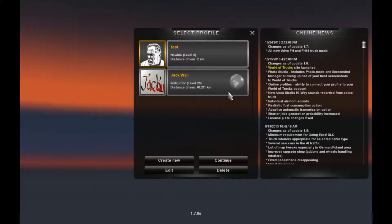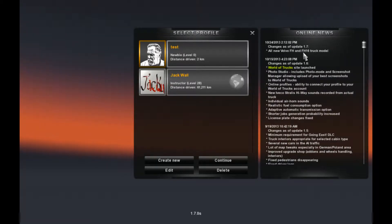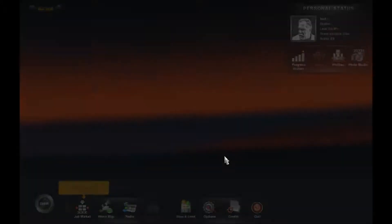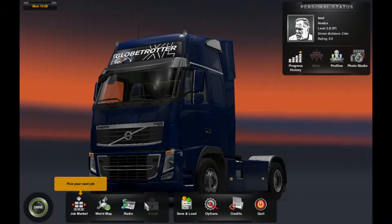Hello everybody and welcome to a very quick introduction to the update 1.7 of Euro Truck Simulator 2. The basic update involves the Volvo FH and FH16 truck models. I've gone ahead and set up a test here just to see what model is issued to me off the bat, and it's the FH16, which is really nice.